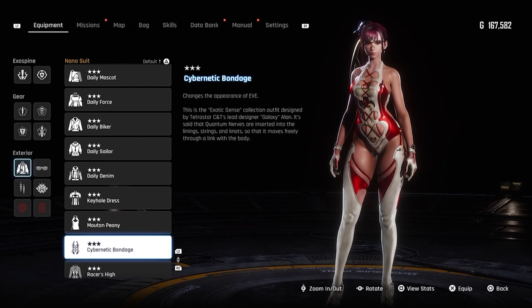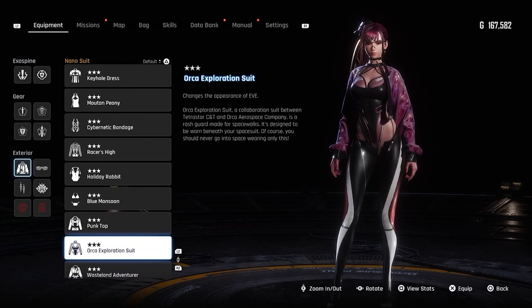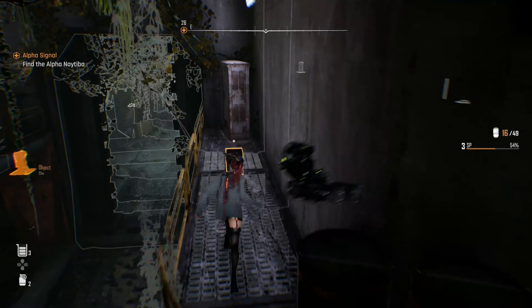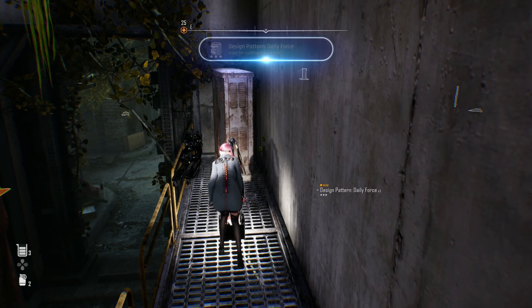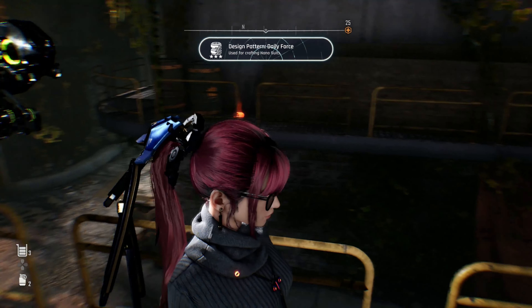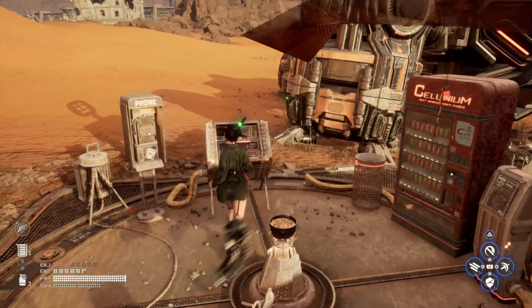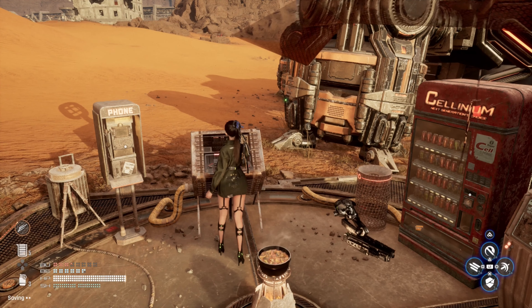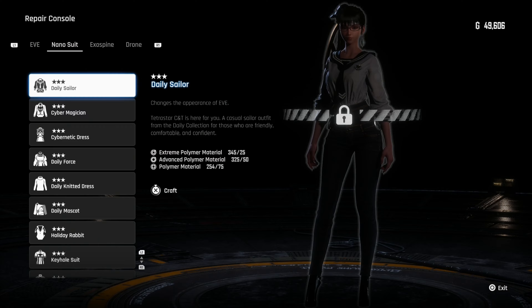There are more than 30 different outfits that Eve can equip, but they must be first found, usually within tiny black boxes out in the world. Showing you where all these outfits are is a video for another time, but once you find an outfit, you must still unlock it with crafting materials before you're able to equip it. To do this, you'll need to head to a large camp and interact with the repair console. Navigate over to your nanosuits, and if you have enough polymers, you'll be able to unlock a suit.